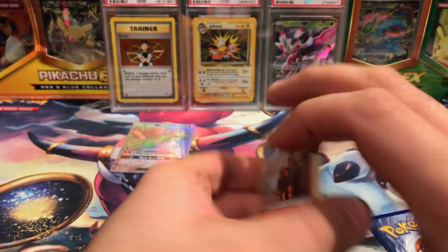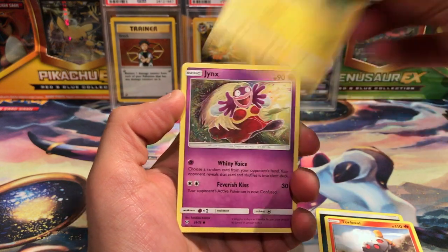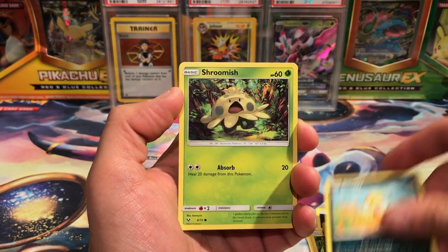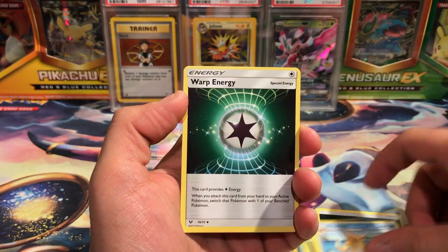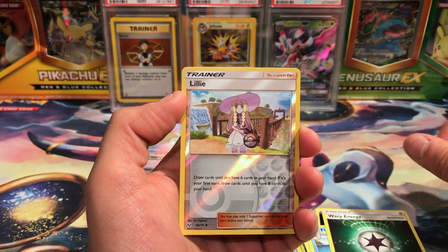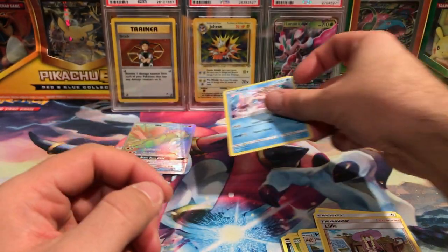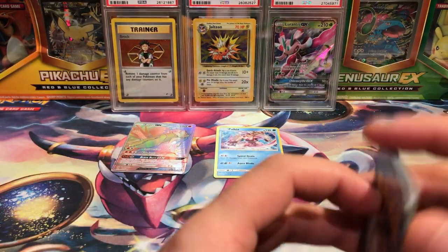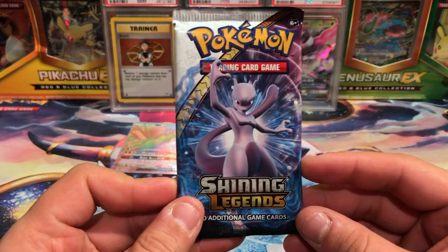Next pack starts with Turtonator, Minun, Jynx, Scraggy, Shroomish, Carnivine, Floatzel, Warp Energy reverse rare is Lillie, and we have a Palkia holo. I do not want the rest of these to be holos because I am selfish and greedy and all those things you shouldn't be.